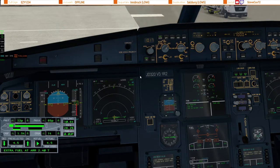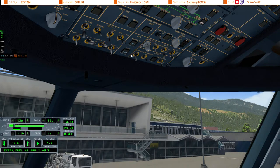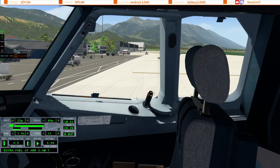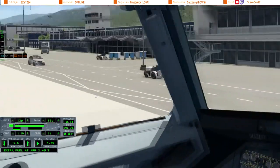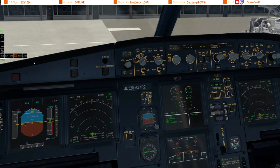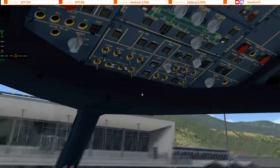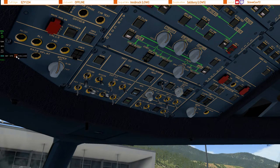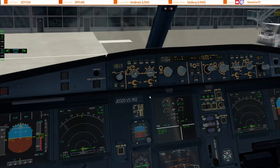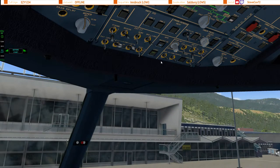We've got one minute left for the IRS to complete alignment, so we'll start the APU. The beacon is already on, and the seatbelts can now go on as well. There's no ATC — fully offline, just me and my little Airbus. So we've done with the load and the fuel panel, we can get rid of them for now. The doors are all closed because I was already aboard. Just waiting — there we go, APU is available so ground power comes off.